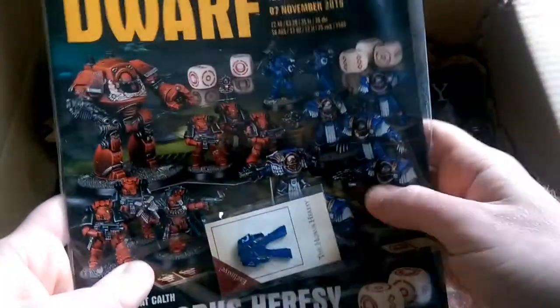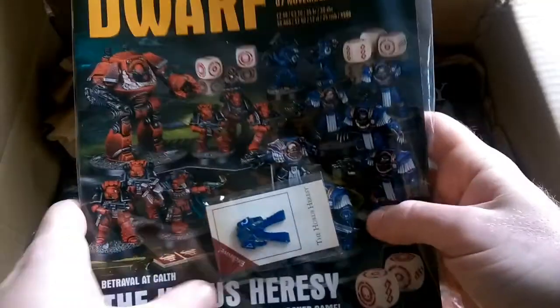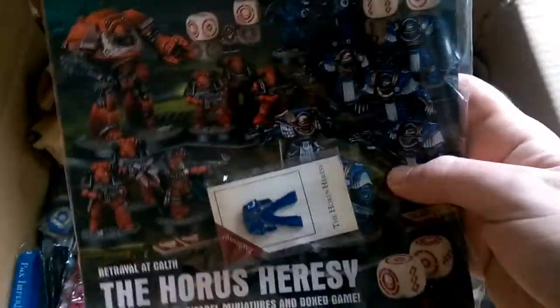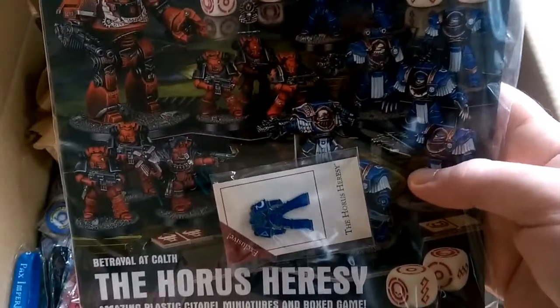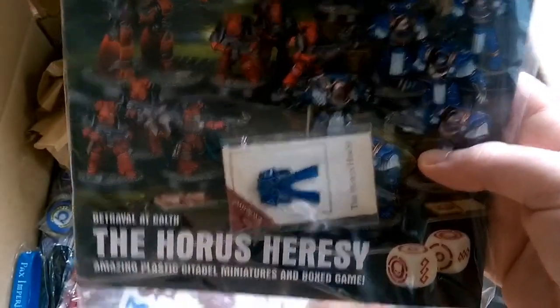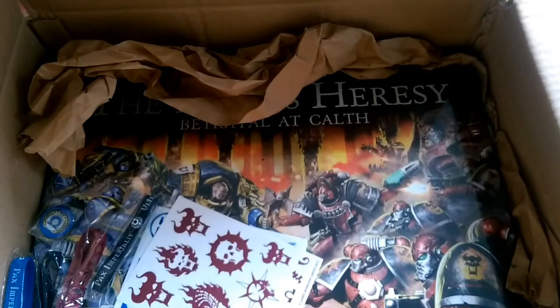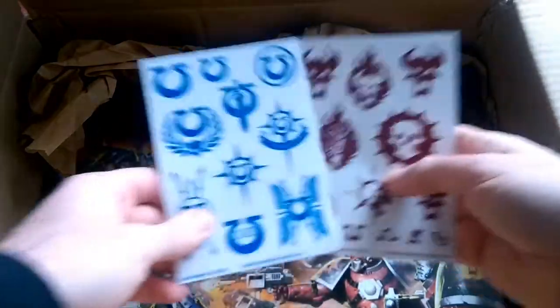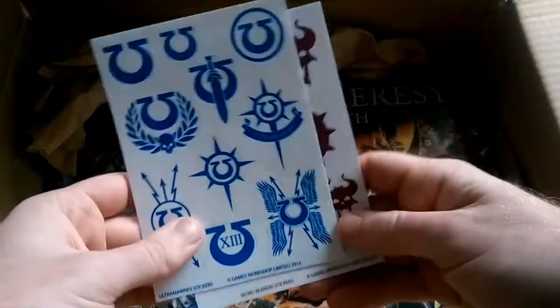And again another White Dwarf — I didn't order this. I've already got this White Dwarf but I'll give this one to my nephew, which is brilliant. Again, thanks very much Martin. It's got the Ultramarines badge in there as well. I think the Warhammer Visions is out this month with the Word Bearers badge, which I'll probably get — I don't normally buy Warhammer Visions because it's just a load of pictures. And stickers as well — freebies. Lovely jubbly — Ultramarines and Word Bearers freebies, fantastic stuff.